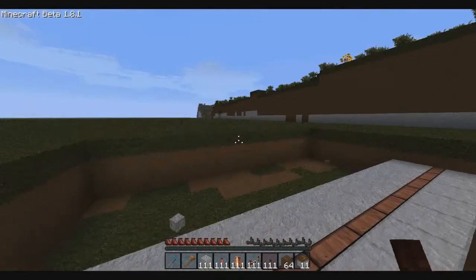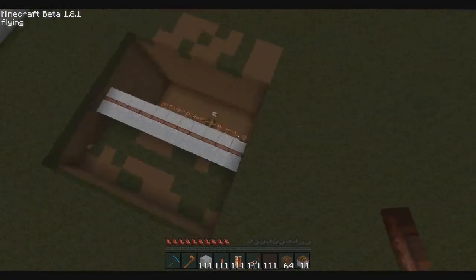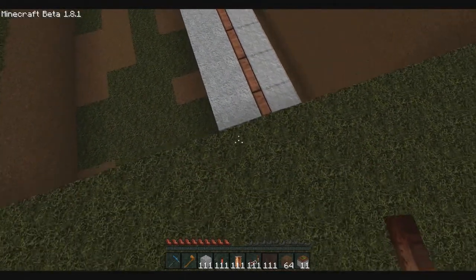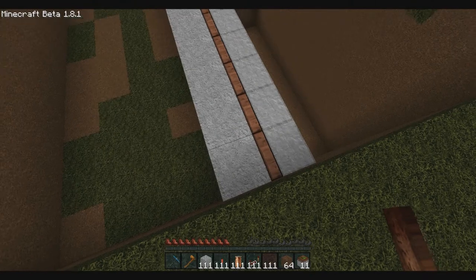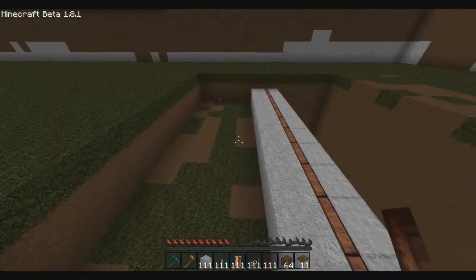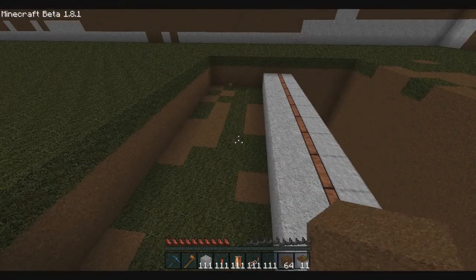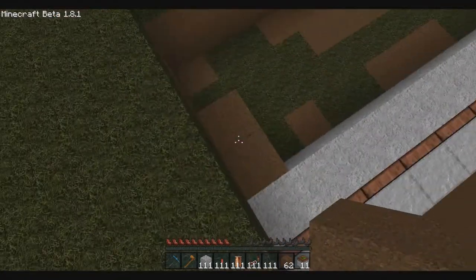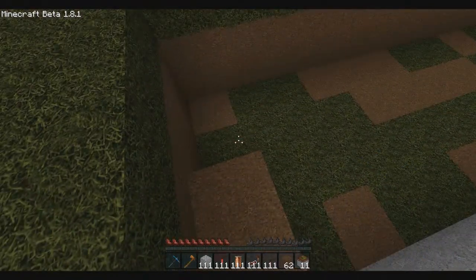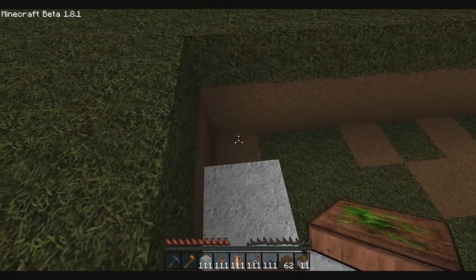So what you're going to want to do first is you're going to want to lay down these pistons. If you think about it, the pistons are going to need to get pushed and it's going to need room for them to get pushed, so we have two blanks in the middle — I'll just put dirt there — two blanks in the middle, and you're going to need one for stone. And then you're going to need the actual pistons.